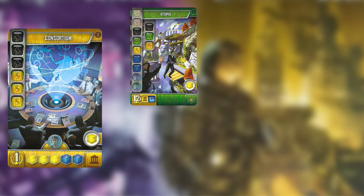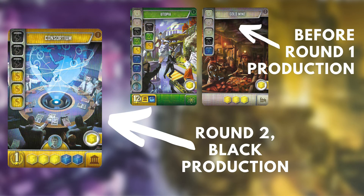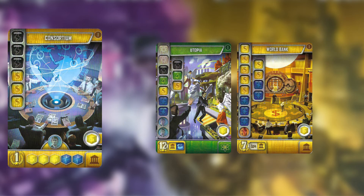Consortium is the ultimate Yellow-Blue producer. If you can manage to build a Gold Mine in the first round and finish Consortium during Black production in the second round, you will be nearly unstoppable. It obviously works well with a Yellow-Blue build, but can also produce that necessary Blue for a White-Yellow build.